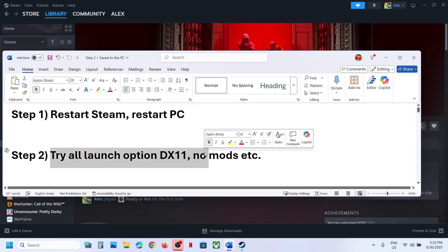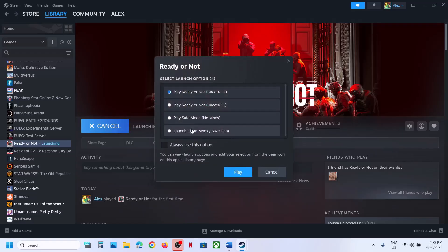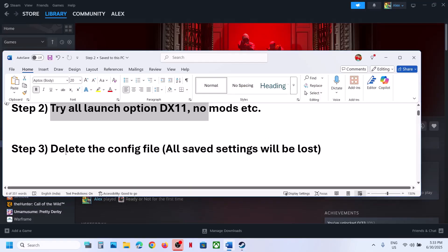The next step is to try all launch options. When you launch the game, it gives you these options — you can try Play Ready or Not DirectX 11, Play Safe Mode No Mods, Launch Clean Mods Save Data, or DirectX 12. Try all the options one by one and check which one works for you.